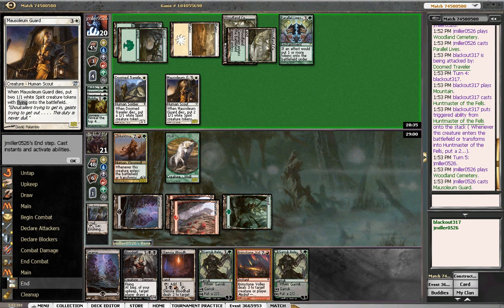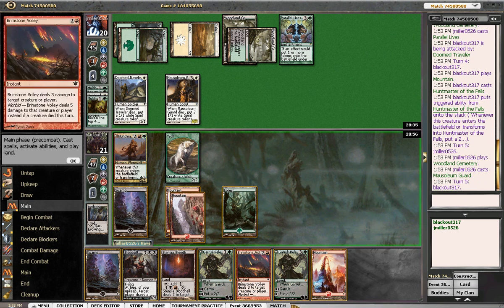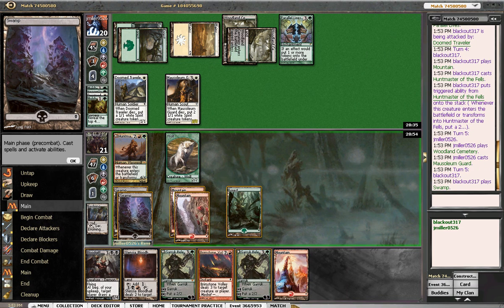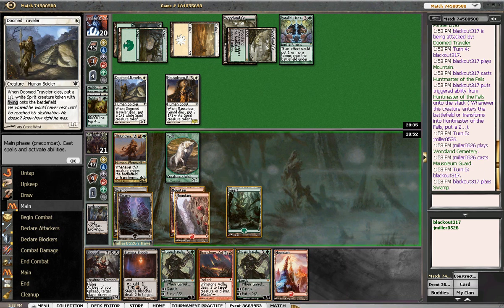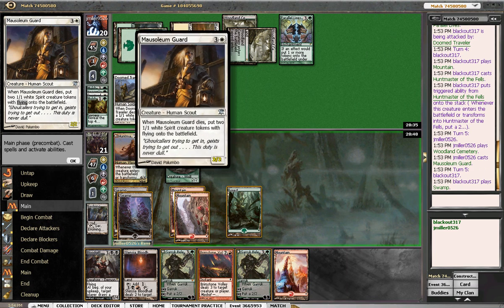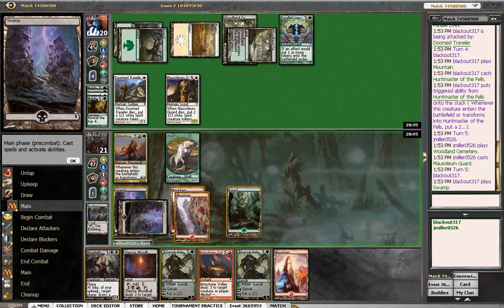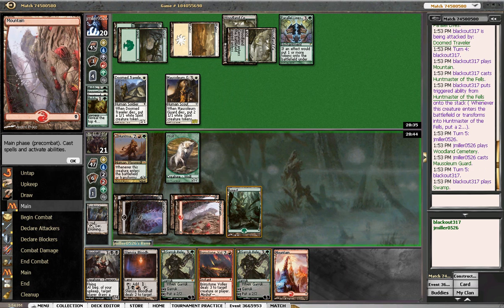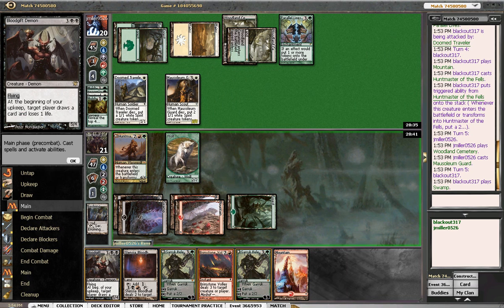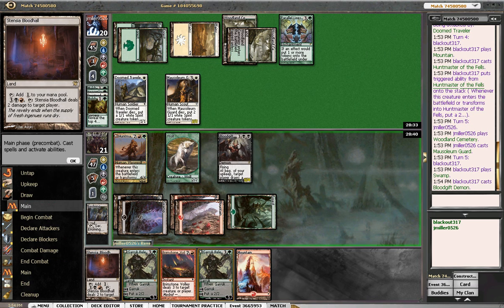Okay, so he's holding down the fort. I'm just gonna play out a Bloodgift Demon. If we swing with everything he just gets a profitable block, and we'll probably block here and help the six-one-ones. I don't want to do that just yet, for the simple fact that I want to definitely draw my curse. So I'm gonna keep the Bloodgift Demon out.